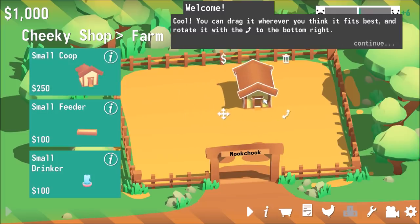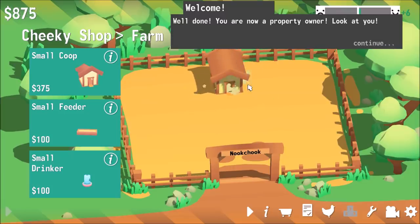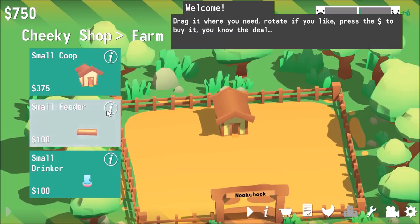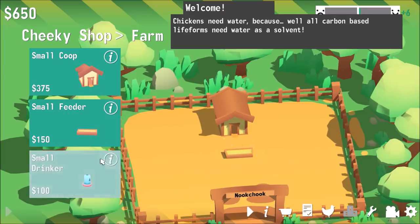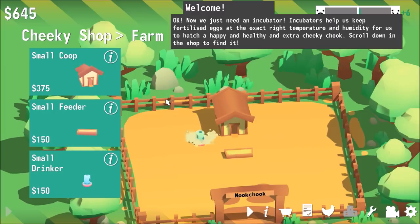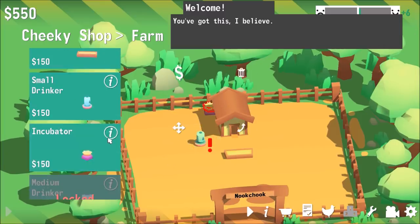This is where we house chickens — that's what chicken coops do. We're going to throw this one right here in the middle. Let's buy it. I'm now a property owner! Let's build a small feeder and throw it out right about there. Animals like to drink too, so we'll place a drinker right about there. And we need an incubator — that's where we incubate eggs. We'll put it over here in the corner.